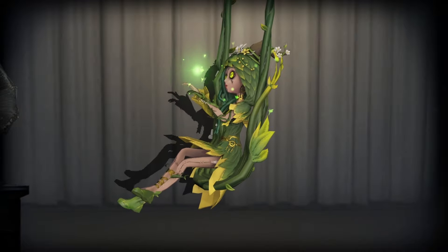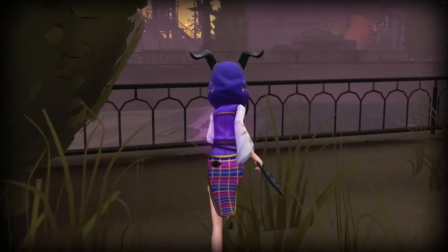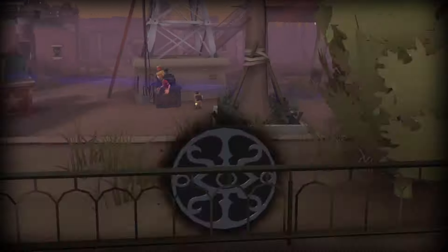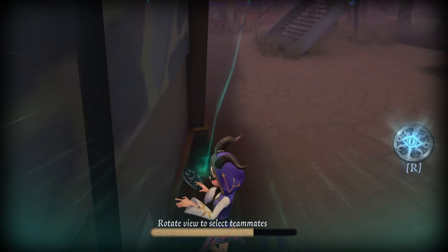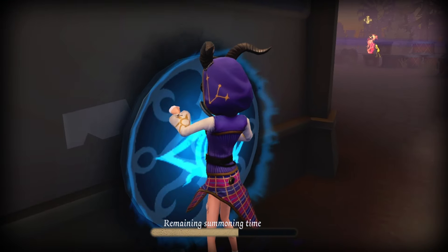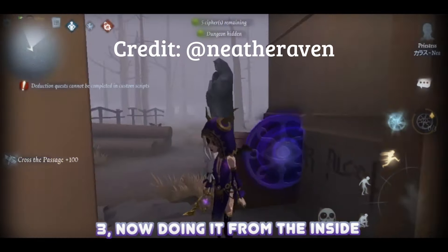My top survivor for beginners is Priestess. She's incredibly powerful even if you're completely clueless about how to play IDV. Just place a portal on a large wall and you can massively boost your kiting time with little thought needed. While her vaulting speed is a bit slower than base, her portals offer immense kiting potential, making this only a minor drawback. She also provides a team-wide healing buff and can create a global portal for map traversal, healing, rescues, or even kiting. Priestess has a high skill ceiling too, with seemingly endless possibilities for clever portal placements and tricks.